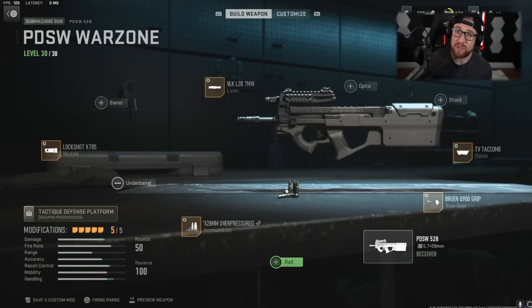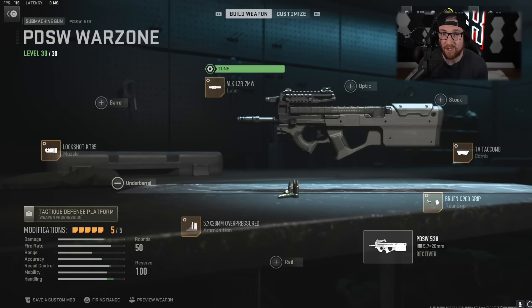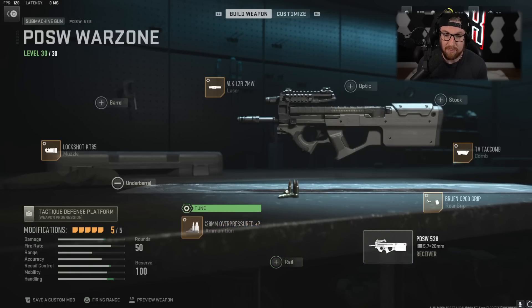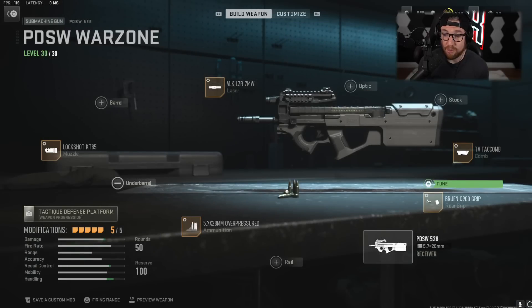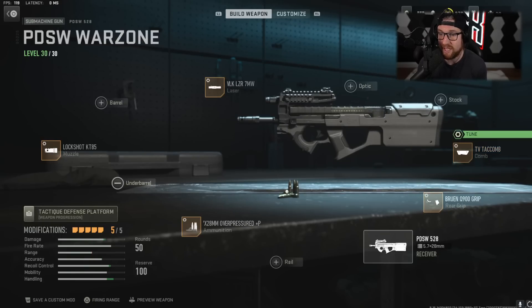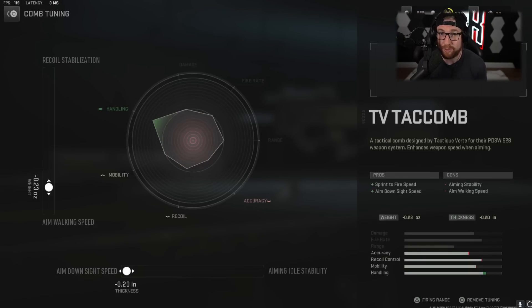As far as our PDSW, since we're using this with a weapon that's good at long range, we are building it for close range, which means a lot of sprint-out times and ADS times are going to be improved. Starting with our VLK Laser 7 Megawatt: Sprint-to-Fire Speed and Aim Down Sight Speed improved. With our muzzle, this is where we're going to make up for our Recoil Stabilization and Gun Kick Control — I pretty much go all the way on Gun Kick Control. We have our Over Pressure rounds, going for Recoil Smoothness and Recoil Steadiness to help up close. Our Bruin Q900 Grip: Aim Down Sight Speed and Sprint to Fire Speed improved. And finally, our TV Tac Comb: Aiming Walking Speed and Aim Down Sight Speed pretty much all the way.